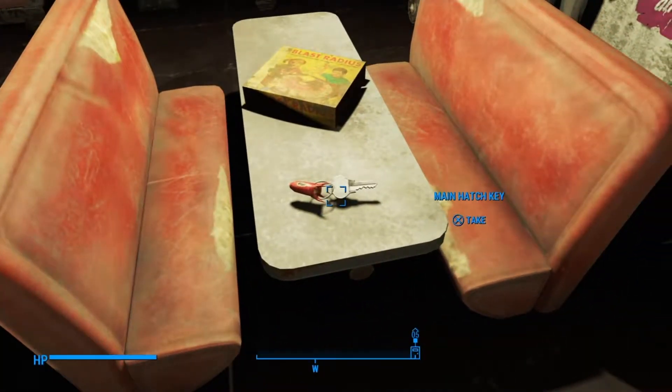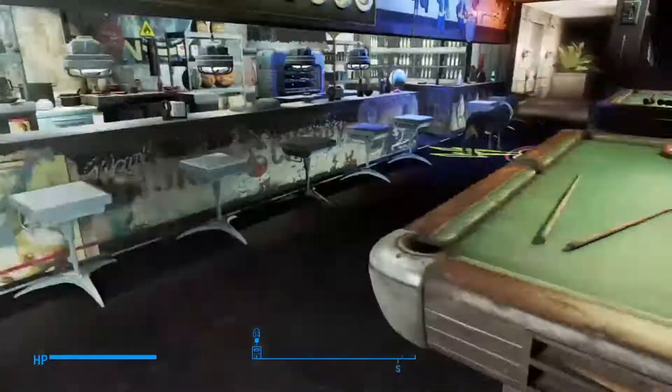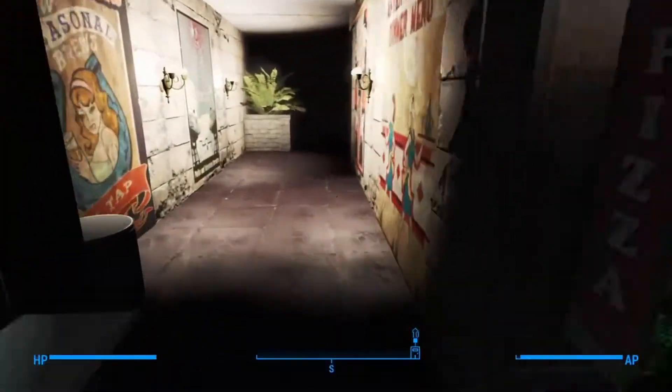You'll find a key right on the table here. Just take that key and we'll go right back up to the hatch.